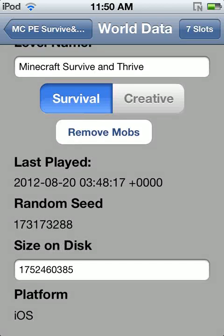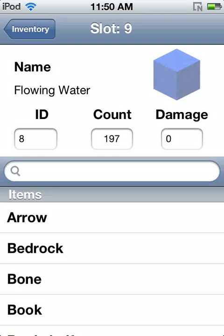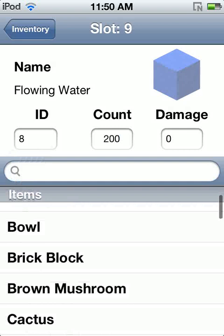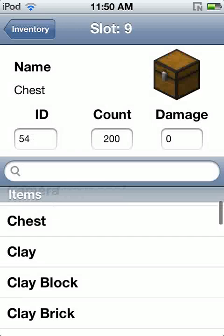Basically, you can just click and touch a world and you can edit the world data. You can change your name — for example, you can change it to 'Survive and Thrive', that's my original name. You can change it to creative or survival, whatever you want it to be.